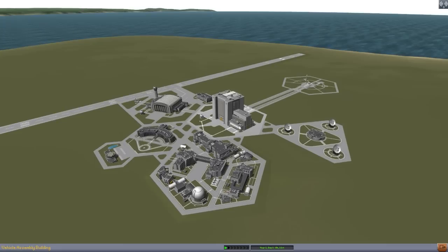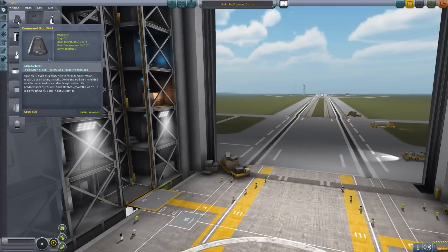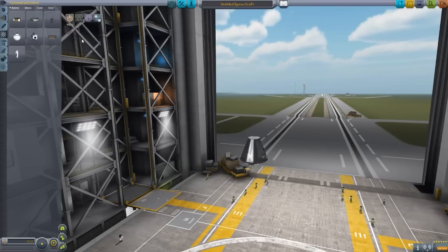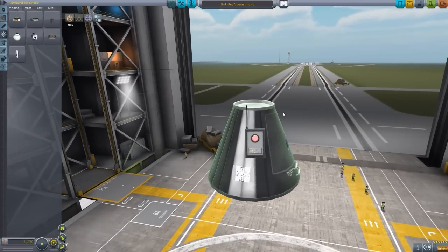So let's head into the VAB and take a look at the part that makes it possible. You'll find it in the Command and Control section — let's just throw on a random capsule here — go back to Command and Control and we have this Burn Together Automated Ship Command. And as the description says, it allows ships to communicate, follow, and obey leader commands.